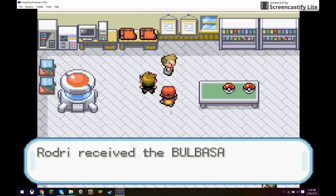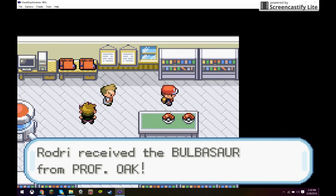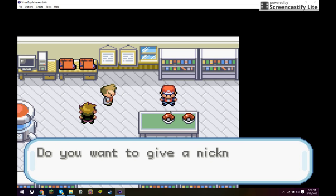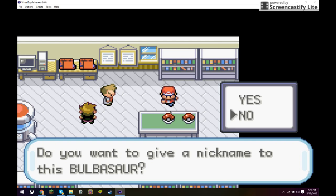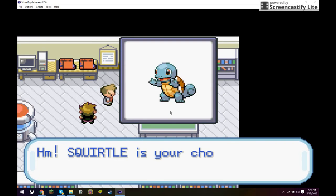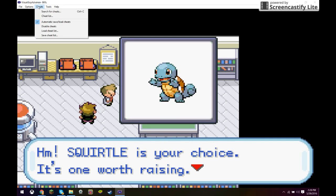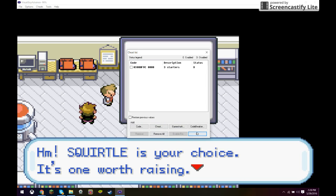Make sure you time it right — it has to be when that pops up. Then you want to click on Cheat List and activate the code. That's gonna pop up and then you can move around while it's saying that stuff. It's gonna say if you want to give a nickname to this Bulbasaur — click No, and Squirtle is gonna pop up at the exact same time. This is when you want to go back to Cheat List and deactivate the code.